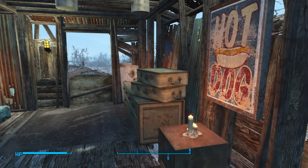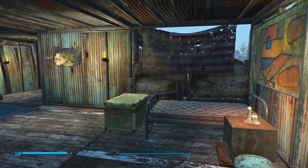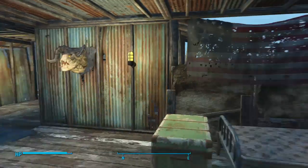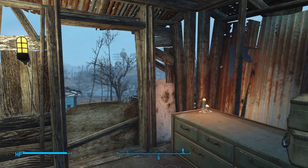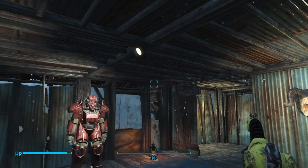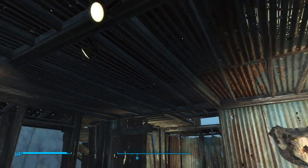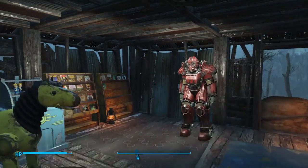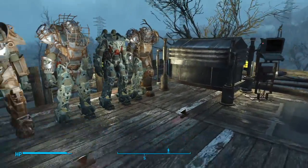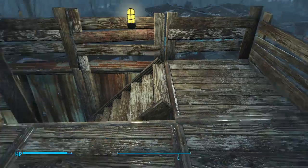I do have the Wasteland Workshop DLC. I really like it. Being savvy in settlement building, I ate it up, and I already found a lot of good things. I haven't experimented with creatures in cages yet because I just don't have the perks on this character to do that. These track lights are one of my favorite aspects of the Wasteland Workshop — they're great for creating a nice little spot of light where you want them. I've got them used here, up on the roof. I got a little power armor storage area going, and I have the lights here too.